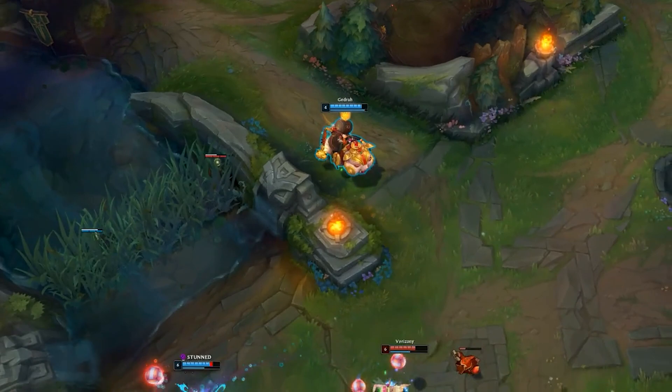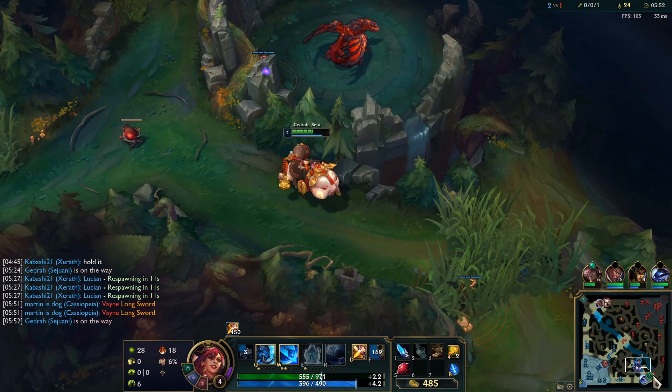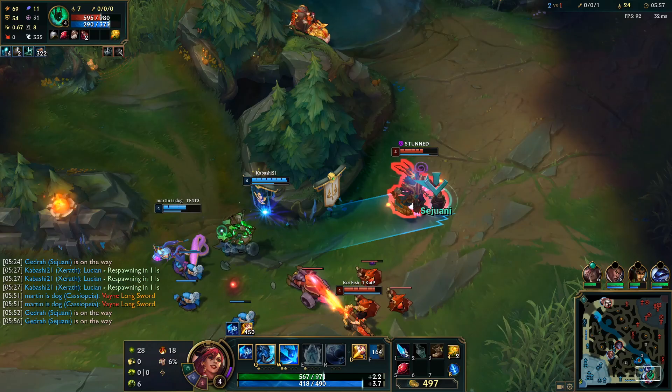When you gank with Sejuani, you want to be behind your enemy. If necessary, you don't want to use your Arctic Assault. But if your allies bait your enemy, you want to be as fast as possible, so you want to get close to them with your Q. If you have the opportunity, just give the kill to the laner.